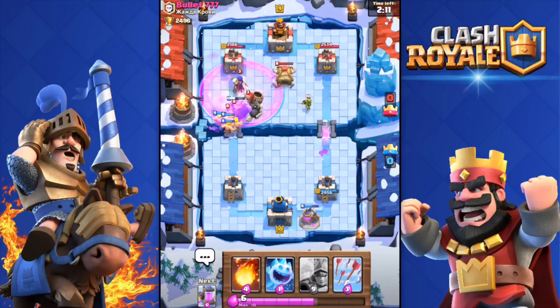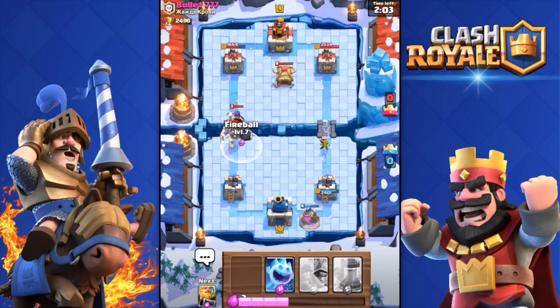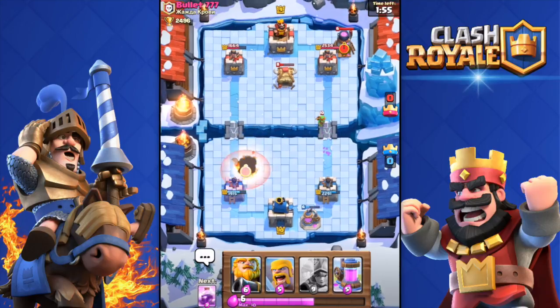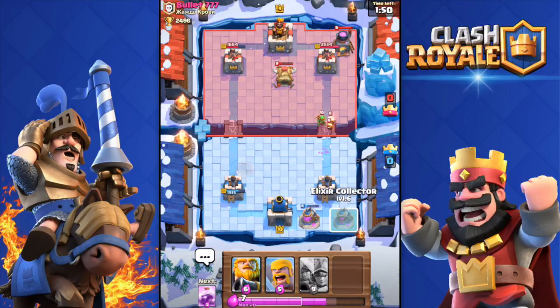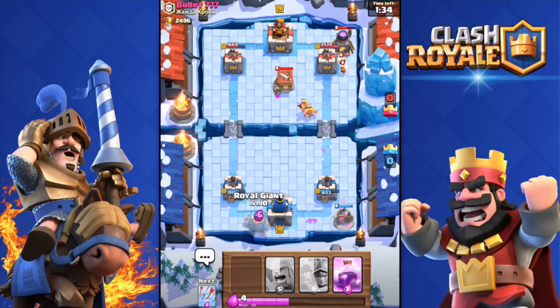I'm gonna Rage up, screw his troops over there. I'm gonna Arrow that — perfect. Fireball — hopefully I can take out that Giant Skeleton. Come on, I think that bomb is in range — dang it, that was so freaking close, I could have avoided that. Alright, he does have a Furnace, I just noticed that. He does have a spawner deck — and he just deployed a Barbarian Hut!